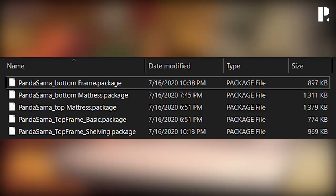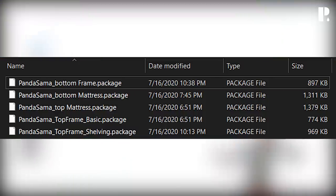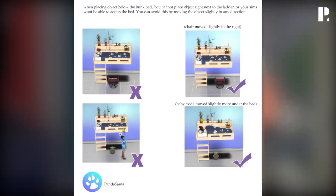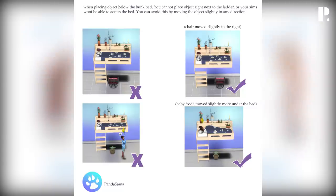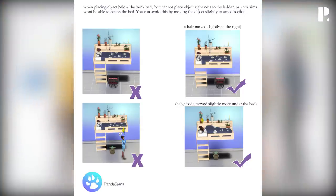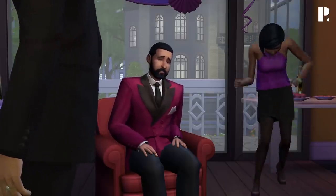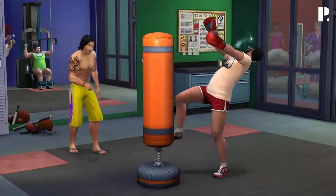The download is PublicBunkbed0716.zip — just click it and it will automatically download. You'll place all those package files into your Mods folder, located in Documents > Electronic Arts > Mods. In my case it is five package files. When placing objects below the bunk bed, you cannot place an object right next to the ladder or your sims won't be able to access the bed. Move the object slightly in any direction away from the ladder. Alright, let's jump into the game!